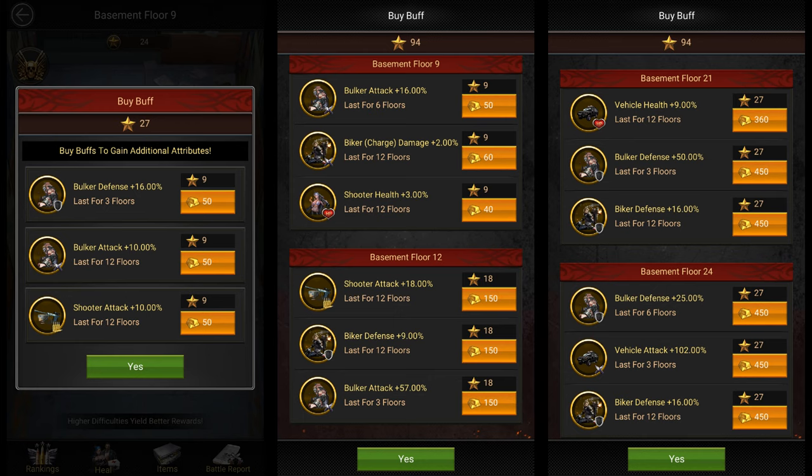Also, for every three levels you clear you get an option to spend gold and stars to gain some extra buffs for a few floors. I'm not really a fan of this option as the extra buffs usually only help you clear one or two more floors. However, if you like this option you can spend your gold and stars to get important buffs like bulker defense, bulker health, biker attack, biker charge damage, and bulker damage reduction.